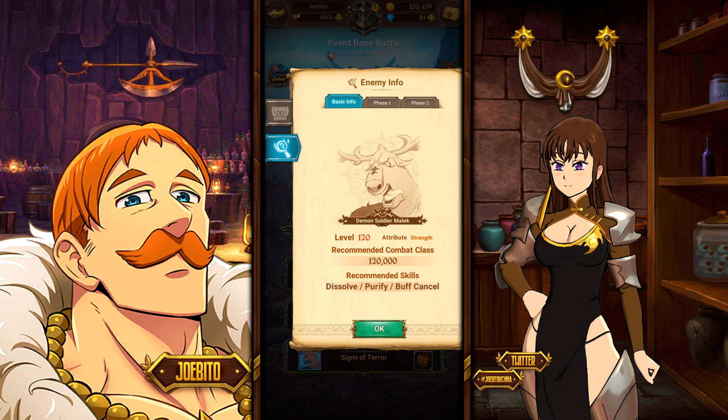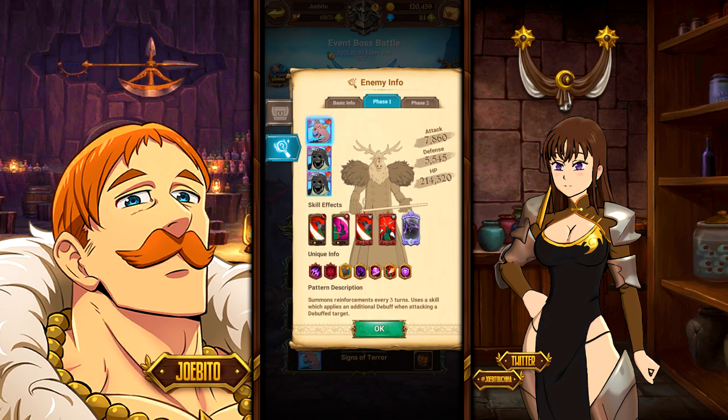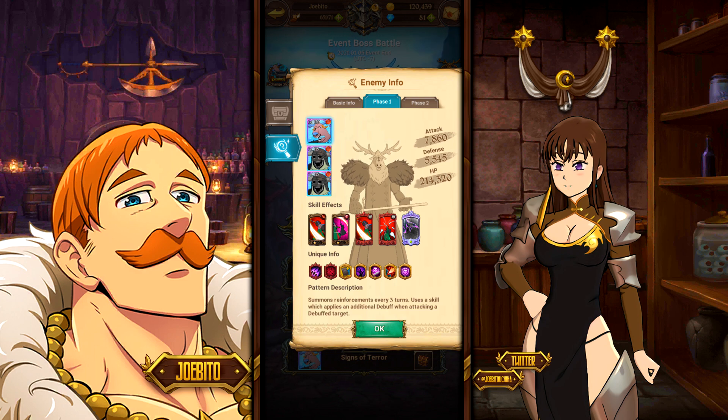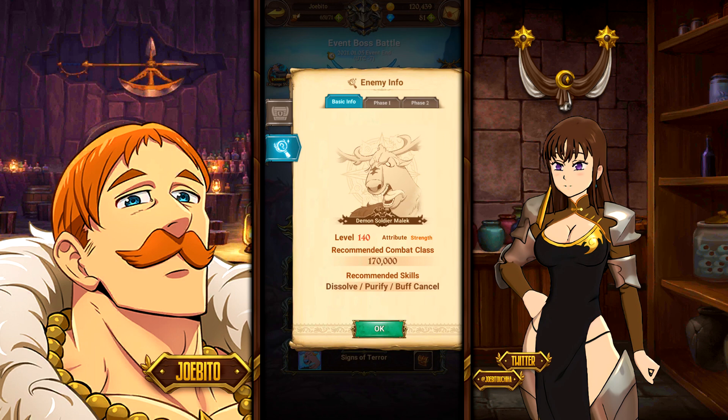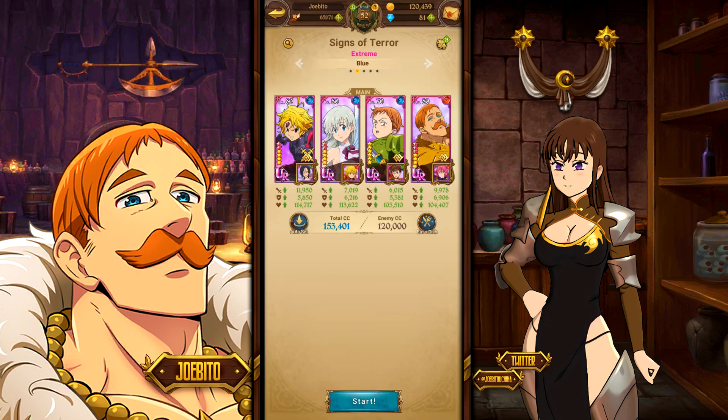So going into hell isn't really an option for me, but that's okay because I'm doing Extreme. Extreme is actually quite easy - 120,000 combat class, and I'm well over that. The only thing I'd say is that he does hurt a little bit. He looks like a demon reindeer, which is really cool - such an amazing idea for a Christmas demon boss battle. We will run through Extreme and it'll be a lot of fun. This is the team I'm taking - I know some of you are already going to be on my case, but this isn't a bad team. I'm bringing a lot of blue units just because that's what's needed against this boss.